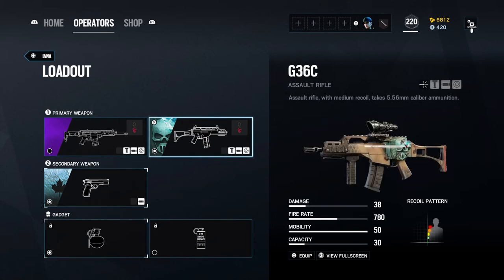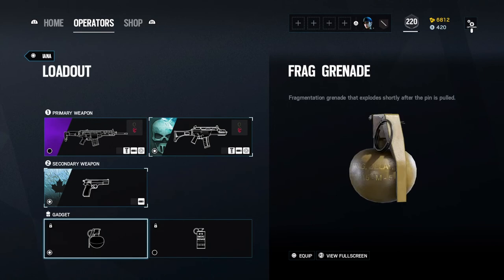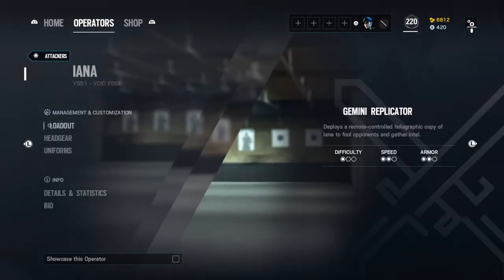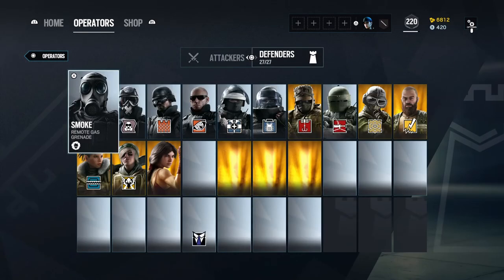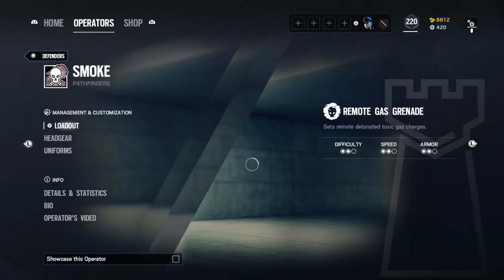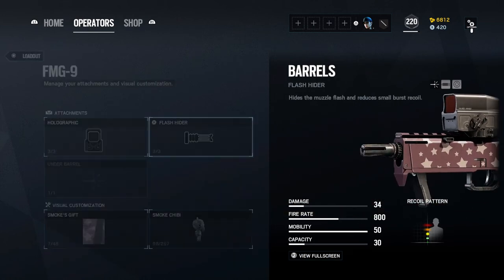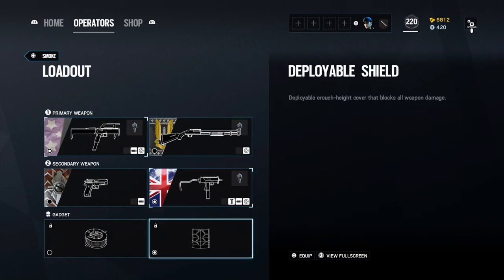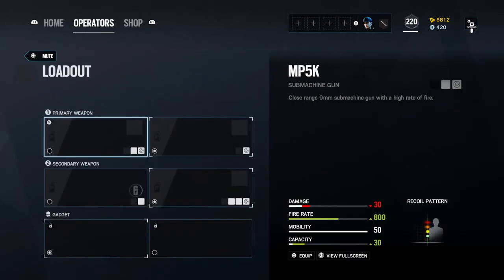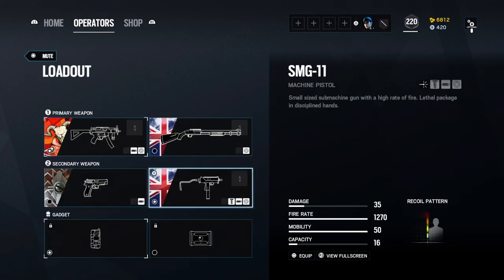I actually use the G36C on Amaru because I really like it from using it on Ash. She's got smokes and frags — I'm just using frags because I don't feel smokes are very helpful for her kit. I use her mostly for intel. For Smoke, I have the flash on the FMG9 and flash for the SMG-11. For the MP5K, I have the compensator.